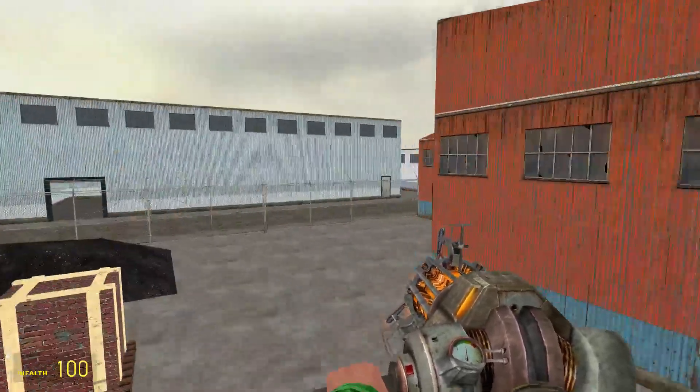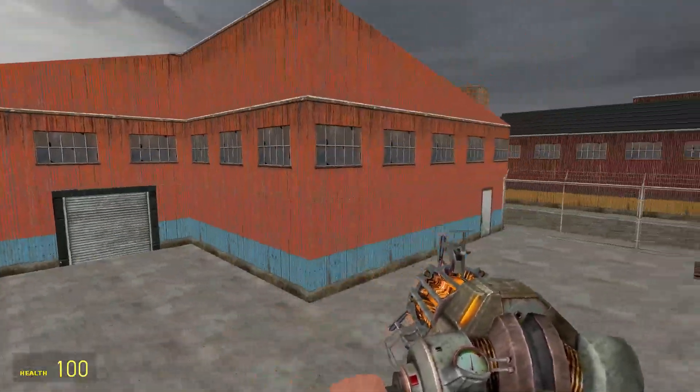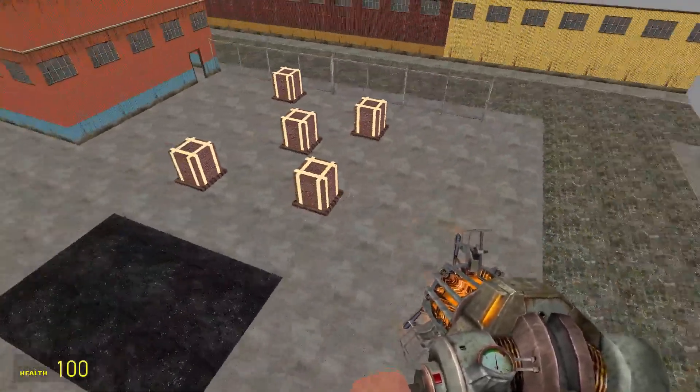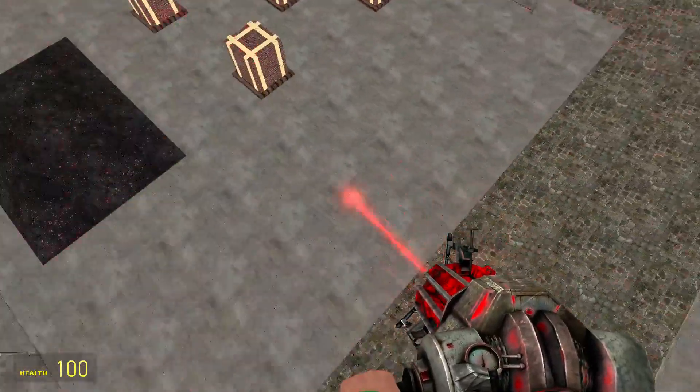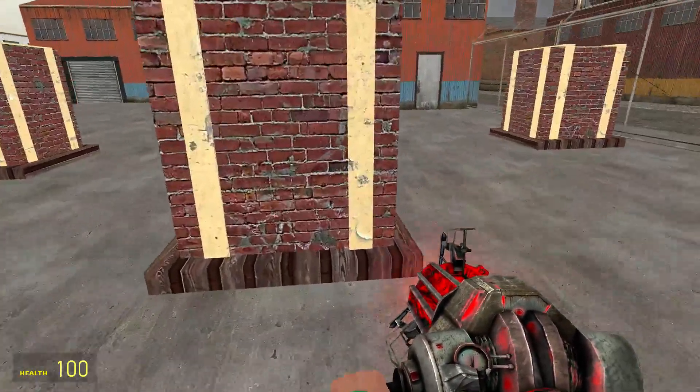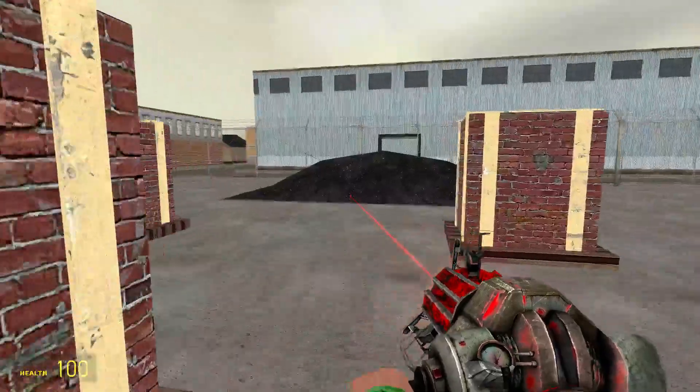Then we go back around to the last warehouse, which is in the middle. I think I'm going to add an Opel truck over here too — a few trucks along here to make it look like they're actually loading things, such as these brick pallets and that lump of coal.